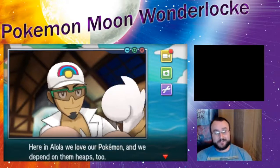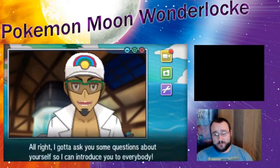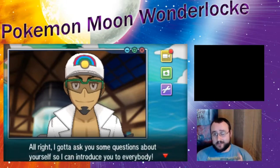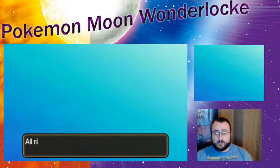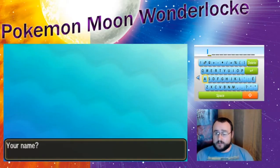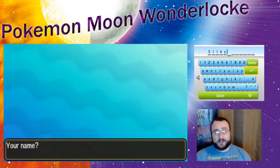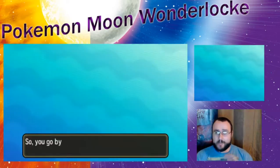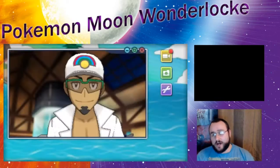This series is going to be a Wonder Lock. The way the Wonder Lock works is every time we get a Pokemon — similar to a Nuzlocke where you get the first Pokemon on each route — but if you catch it, I will then have to immediately Wonder Trade it out. I will be able to use whatever comes back to me as long as it is of a similar level. So if we trade our starter, which is usually around level 9 or 10, as long as it's around that level we'll be good.